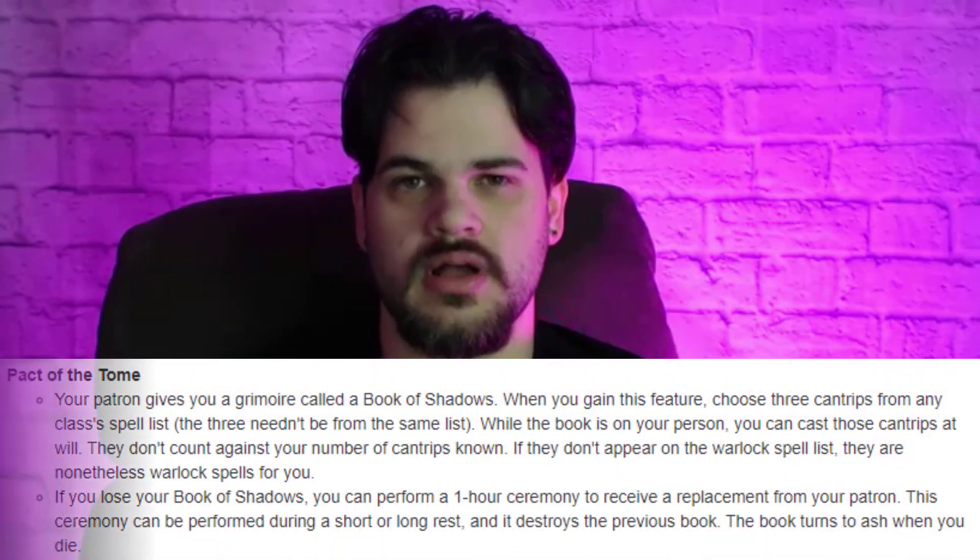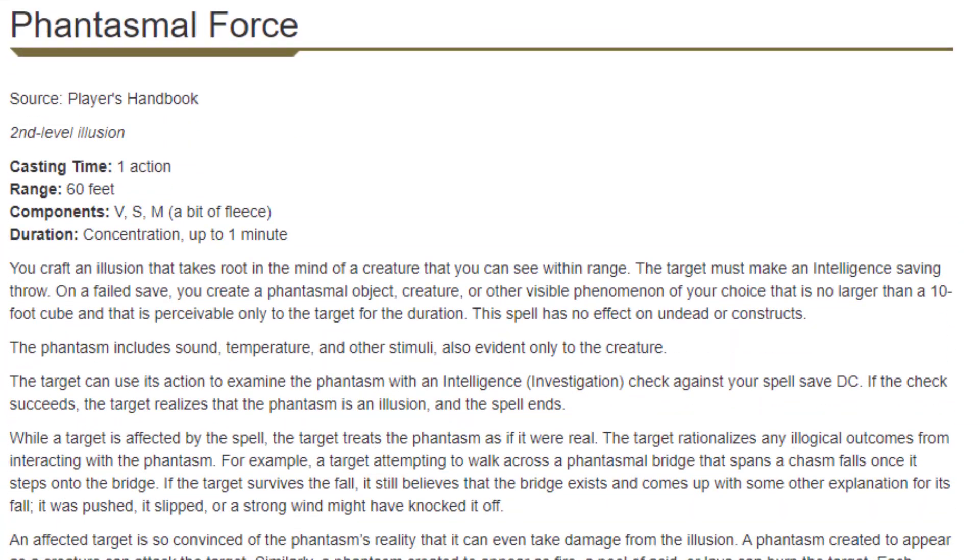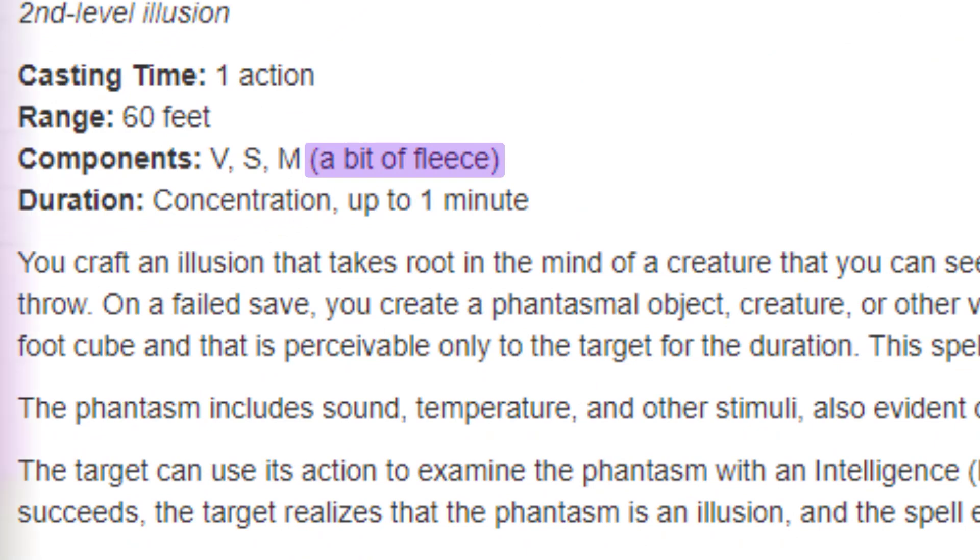At level three we get Pact of the Tome. Instead of a book, I'm going to have it be a voodoo doll, and we carve our rituals onto the voodoo doll. I want to use the voodoo doll in combination with our material components to cast our spells. For example, with Phantasmal Force we have a bit of fleece — we cover our voodoo doll's eyes with it to represent the illusion we're casting. So yes, my tome is a voodoo doll.